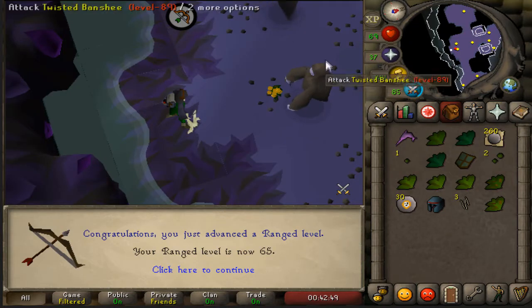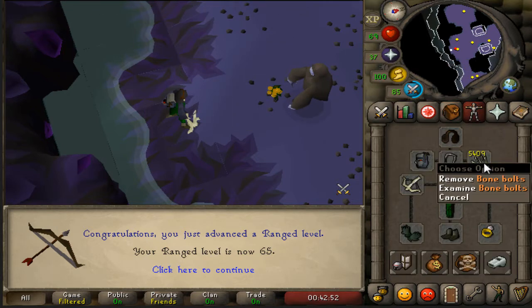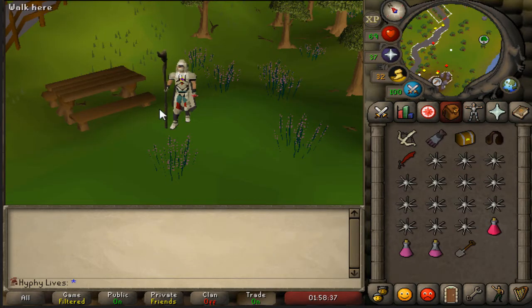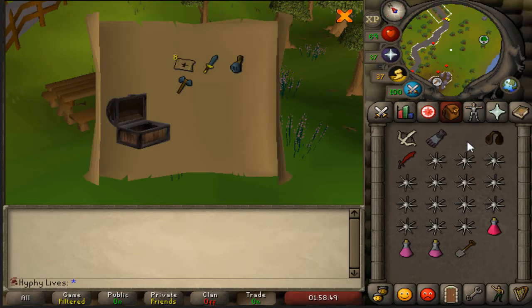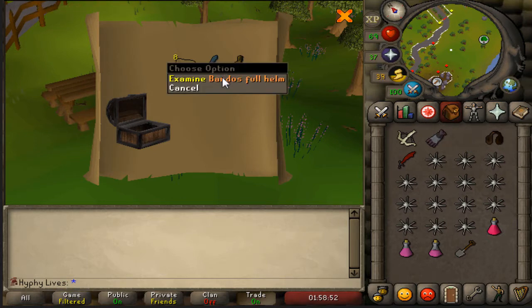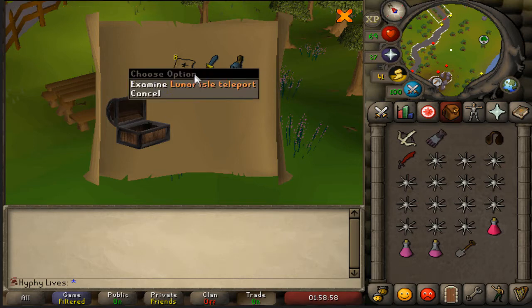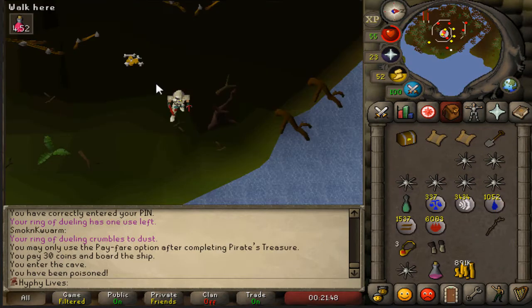Level 65 range coming in here on the Twisted Banshees grind — currently 5,400 bolts to go. Let's keep it going. We've got our second hard clue casket from the grind. Kind of funny — I'm over halfway done and I've only gotten two hard clues I could fully complete. This is the same thing I got earlier — I've done three hard clues and I already have a duplicate. Seriously? Lunar teleports at least — that's good. Got another hard clue casket, hopefully we can redeem ourselves. I got a duplicate Bandos full helm, so not too excited.